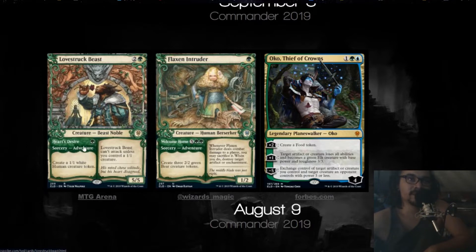Same with Goldilocks over here. The Adventure sorcery side is called Heart's Desire — create a 1/1 white human creature token for one mana. Okay, that's fine I guess. Lovestruck Beast — if you were to normally cast it, Lovestruck Beast can't attack unless you control a 1/1 creature. 'His mind chooses solitude, but his heart disagreed.' That's a weird creature, but I like it. It's probably gonna be good in a tokens deck — we're gonna be making a lot of 1/1s.